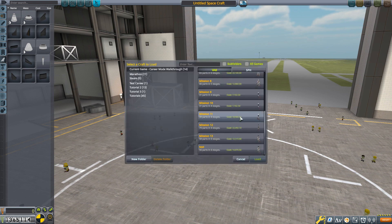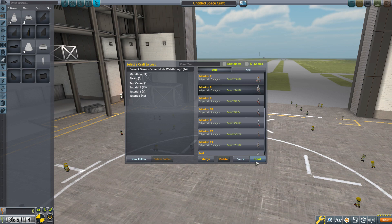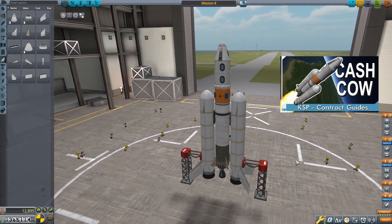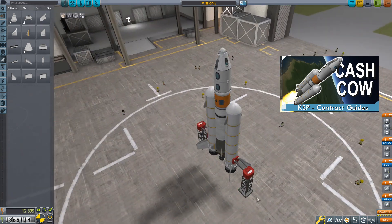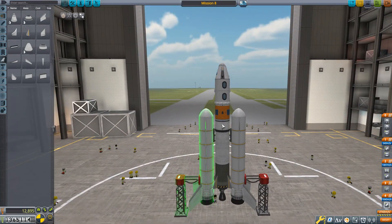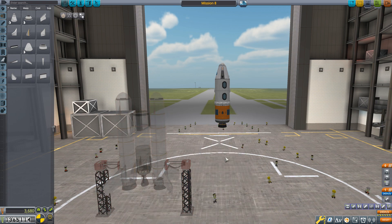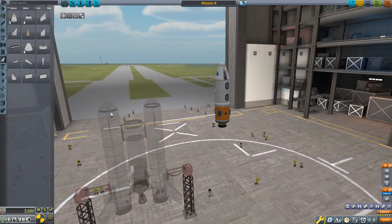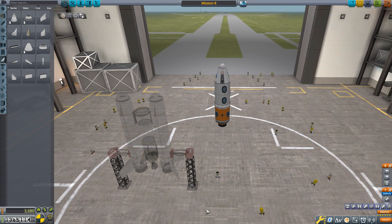We have a vessel that can get us into orbit - mission eight here. It can carry three Kerbals and has enough fuel to do some work in orbit. All we need to do is modify it so it can dock with our station and visit Jeb. The modifications are going to happen to the orbiter, so I'm going to take the booster off and park it to the side. It could clutter the view or get lost if I leave the vehicle assembly building.